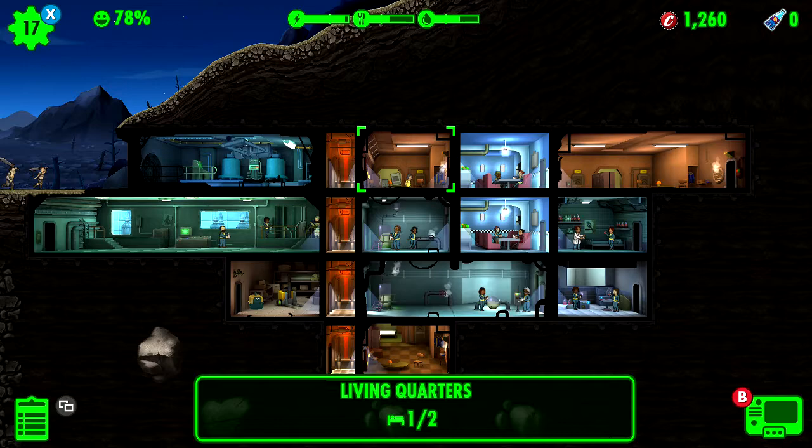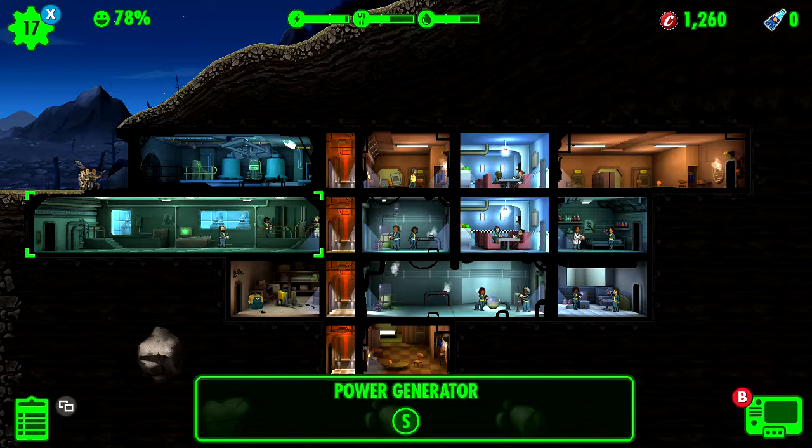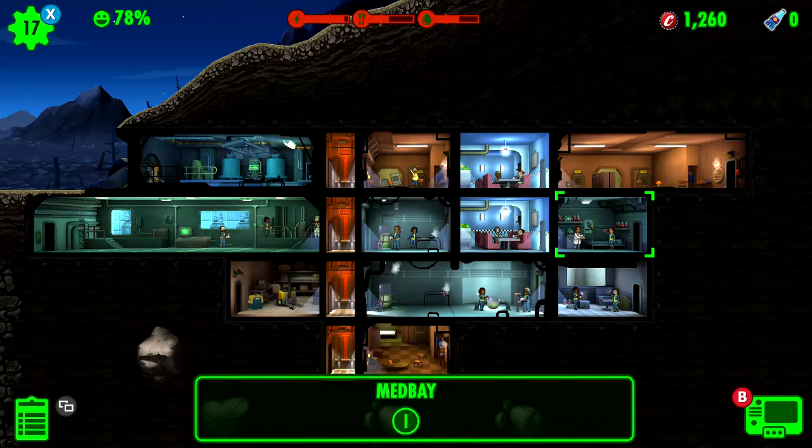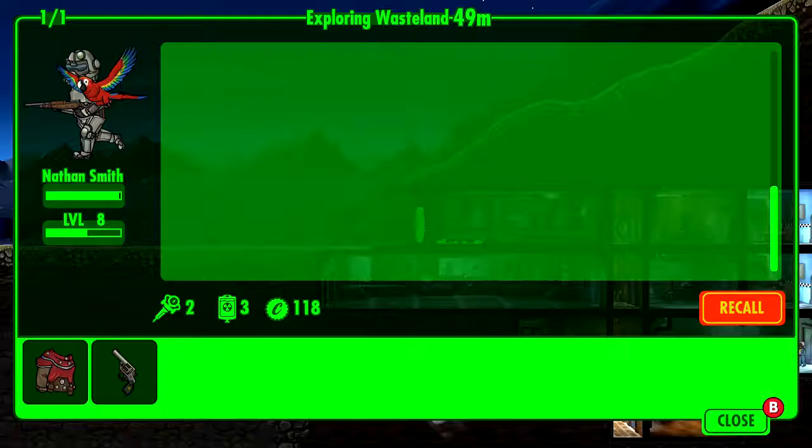Okay, everybody's strapped up up there. I know we got guns and weapons on everybody, and we upgraded our door so that helped. I can't find out the upgrade cost yet until the raid is over. Another thing I want to do is check on Nathan.